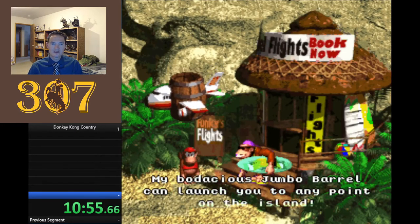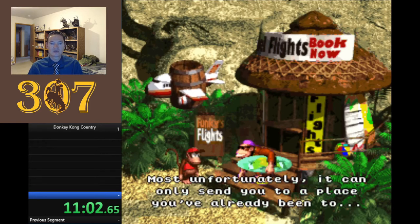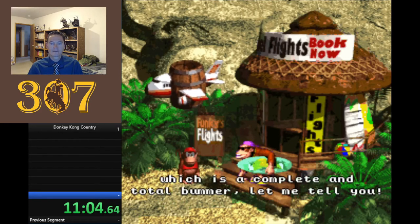Funky Kong says: 'My name's Funky Kong. My bodacious jumbo barrel can launch you to any point on the island. Most unfortunately, it can only send you to a place you've already been to, which is a complete and total bummer, let me tell you.'